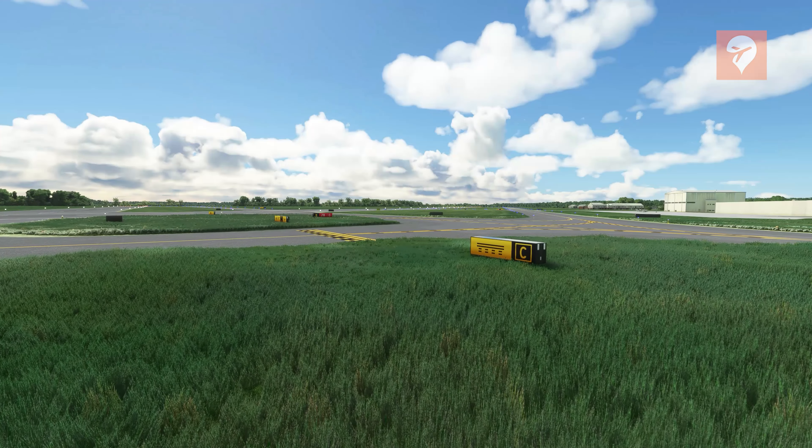One of the most important upgrades this pack provides is the legibility of signs at night. Default Microsoft Flight Simulator taxiway signs are pretty useless at night — the gamma in the sim is turned up too much and the yellow crowds out the black parts of the sign. Not here. These signs are perfectly legible from a usable distance.